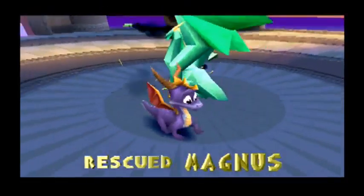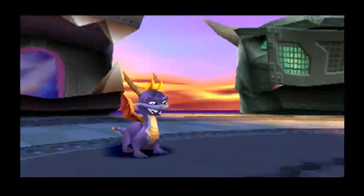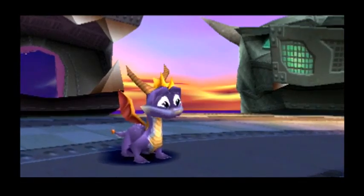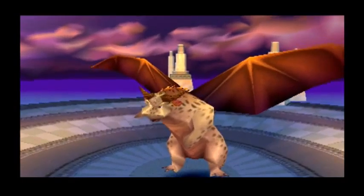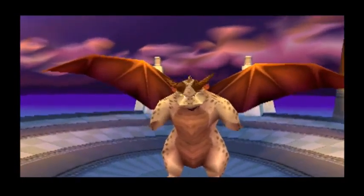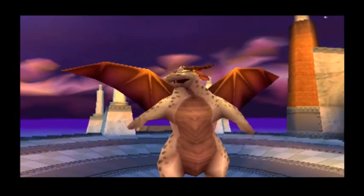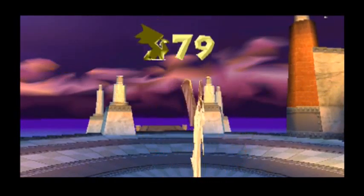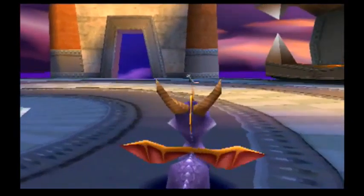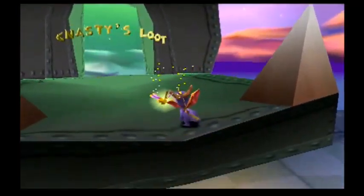Makes 80. So we have Magnus from the second world. Nasty's ancient history now. So what's in there? I believe this is Nasty's treasure hoard. But the gate will not open until you have found everything in the Dragon Kingdom. Come back when you have reached 100%. So we need all the dragons and all the gems to open that. It's open to us. Nasty's loot.